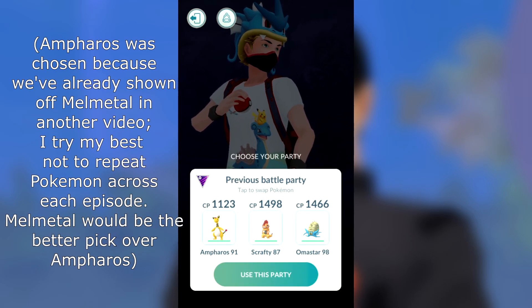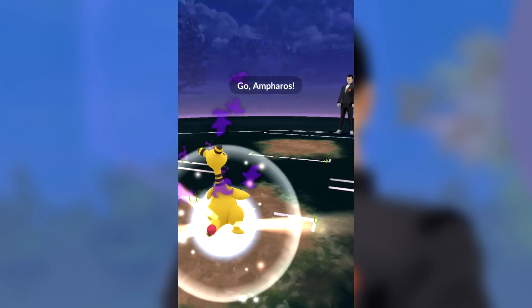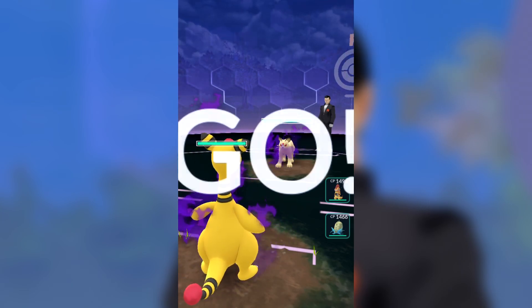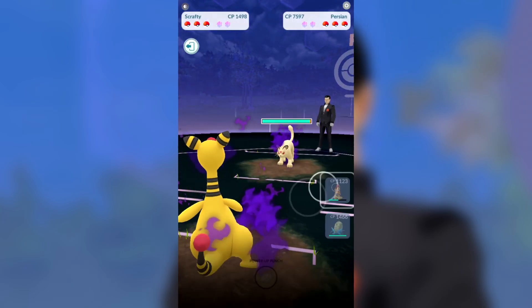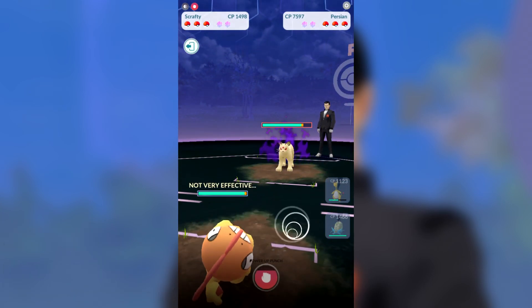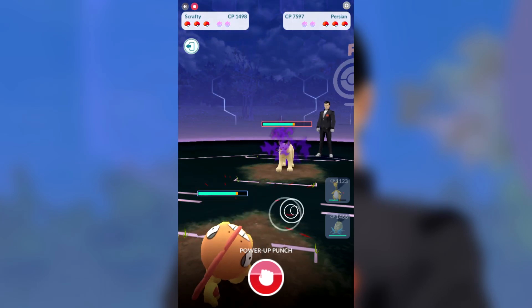With two battles down against Giovanni and his Articuno team on this channel already, we're going to be looking at what I would say is probably an effective look at beating him — pretty optimized — but we are still going to stay within the Great League levels, and this is a level 44 account going up against him, so his Pokemon are going to have the high CP. They do scale up and down based on your trainer level.